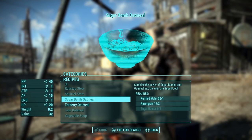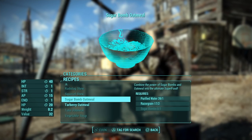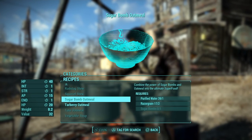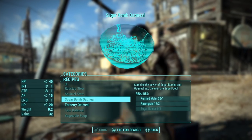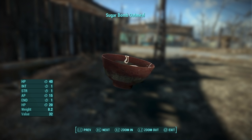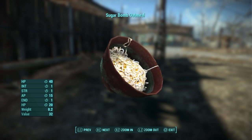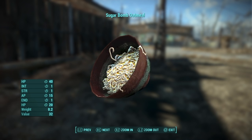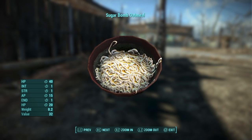Each flavor offers a different buff to various special stats, and the sugar bomb one is the best. The description of the sugar bomb one says: 'Combine the power of sugar bombs and oatmeal into the ultimate superfood.' This is also available on Xbox One and PC, and on there it actually has an oatmeal texture, whereas on the PS4 it uses the soup texture, because obviously that would be custom assets, and PlayStation unfortunately is not allowed to have that.